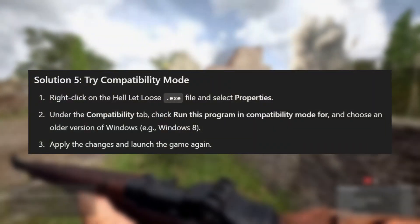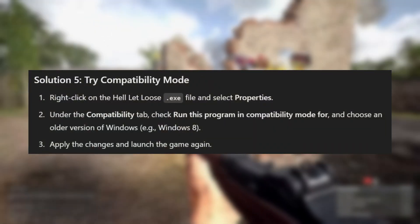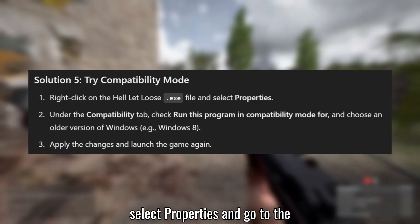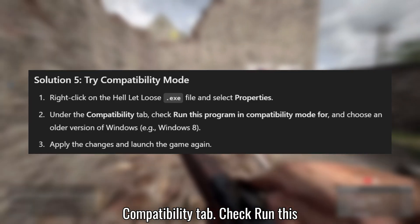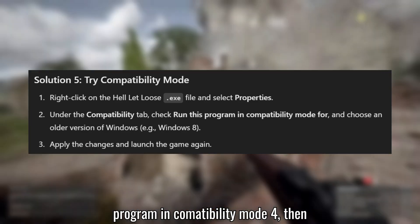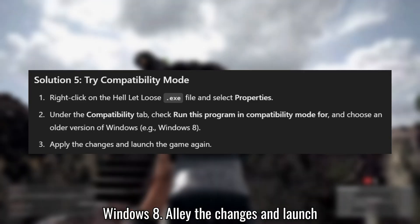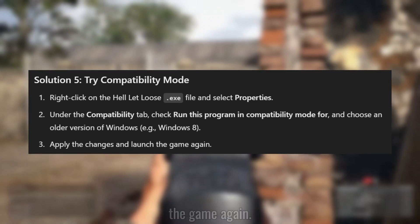Solution 5: Try compatibility mode. Right-click on the HellLetLoose.exe file, select Properties, and go to the Compatibility tab. Check 'Run this program in compatibility mode,' then choose an older version of Windows, e.g., Windows 8. Apply the changes and launch the game again.